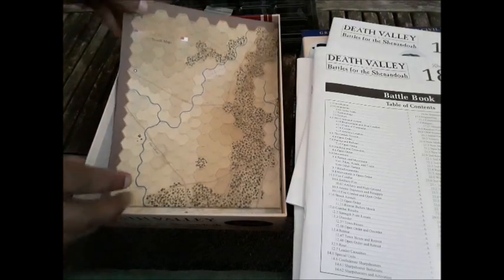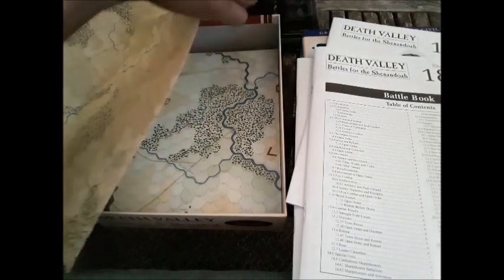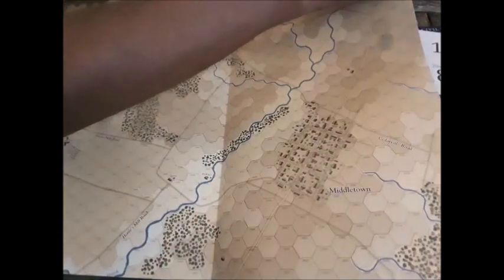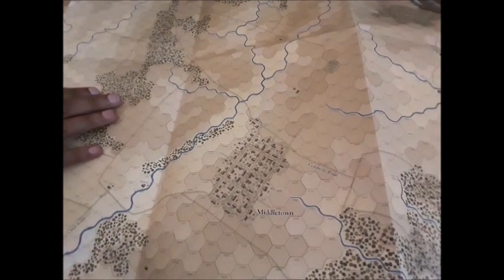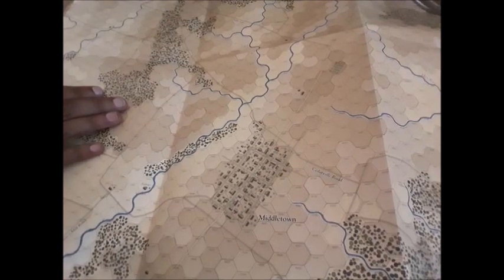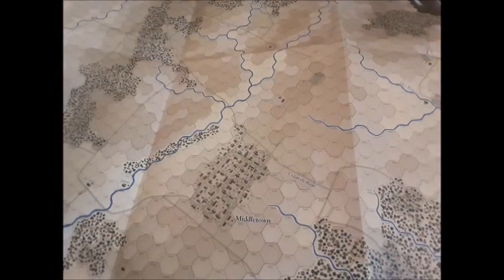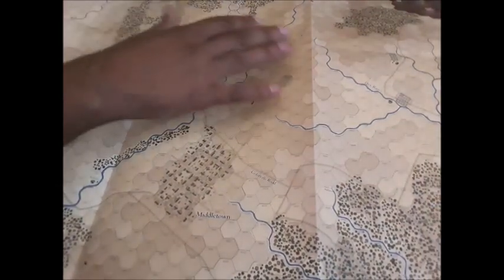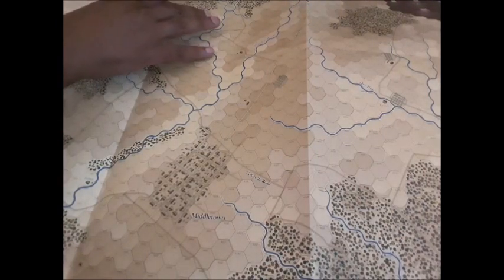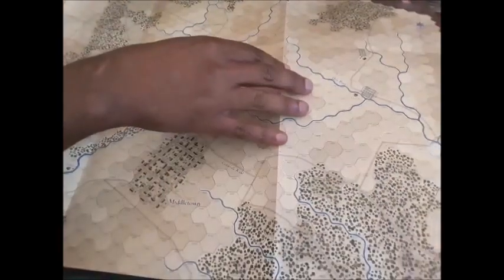Now we get to the maps — these are really, really nice. Greg Laubach, the chief developer, and Charlie Kibler combined to create some really outstanding-looking maps that really pop. The versions we had in playtest I thought were print-ready and looked really good. But once the game was submitted to GMT, Charlie Kibler just added a little something-something to them that really makes them pop with these tans and browns. Even for battles fought in the fall, you have some orange trees and red trees in there with the greens. It's just gorgeous to play on.